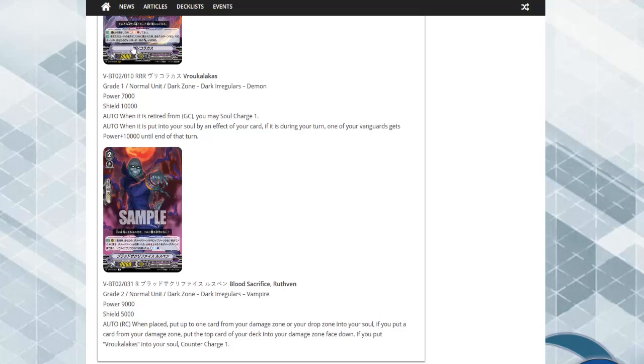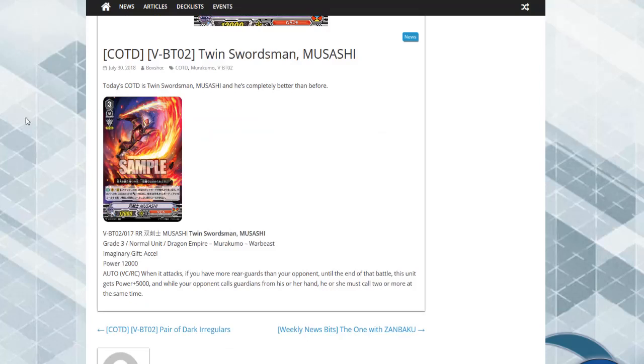Following up, we got a Twin Sword card for Murakumo. He has the Excel gift mark and he's not a bad rear guard card. When it attacks, if you have more rear guards than your opponent, until end of turn this unit's power gets 5k. While your opponent calls guards from his or her hand, he or she must call two or more cards at the same time. Really good card, really good lockdown, and that's why it's a double rare. I honestly see a lot of people playing this card.